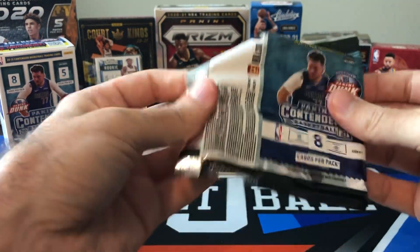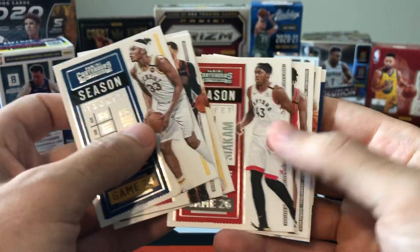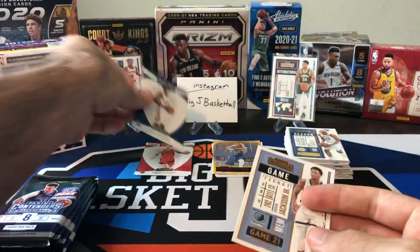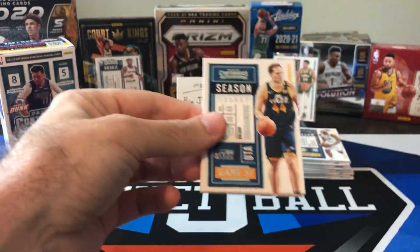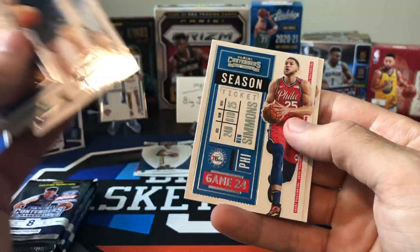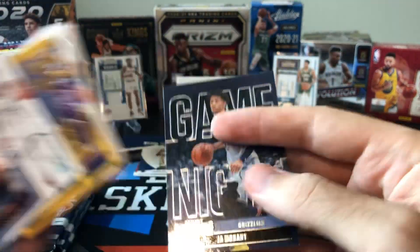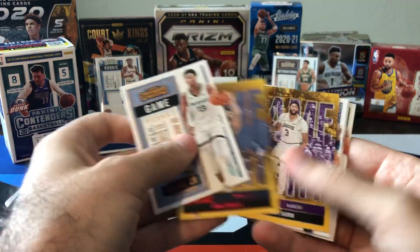Starting pack number one — five packs, eight cards per pack. Lots of base cards. There's a gold or orange parallel — Jaren Jackson Jr., not numbered. Oh, and there's Kira Lewis Jr. again — already doubling up on the rookie draft class cards. Hoping I can pull a LaMelo so I don't have to buy that one on eBay to complete the set. I would love at least one numbered card. Aaron Gordon, another Ja Morant game night — pretty cool looking insert. I like how they change the background colors depending on the player. That one has a dark blue, which is a nice looking card.